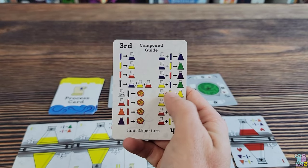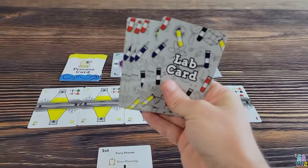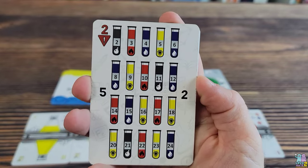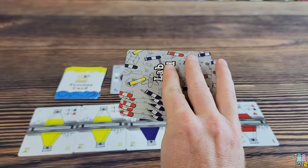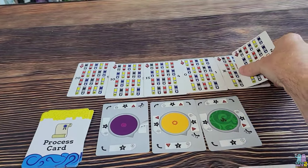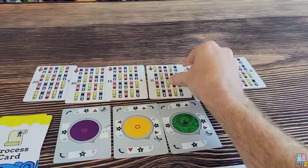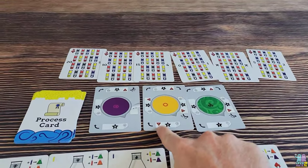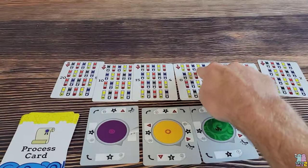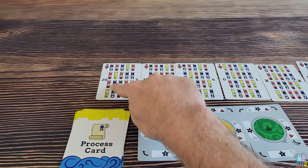The card also shows you the compound guide — what happens when you mix different colors. On your turn, you take six lab cards. On the back of these cards are test tubes full of different chemicals, numbers, and colors. You shuffle them face down, then lay them out one by one side by side. You look for the card with the number in the top left corner. You then count how many exclamation points are facing the bottom of the beakers — at the beginning of the game there's only one — and that tells you which card you are going off of to select your chemical.